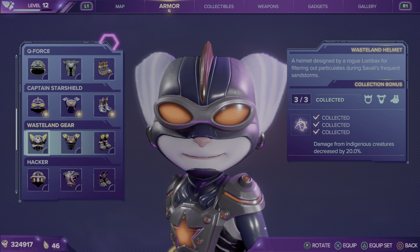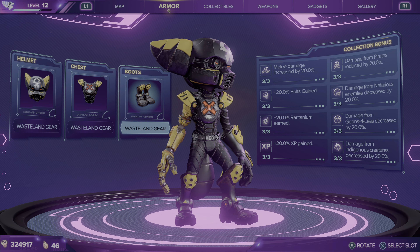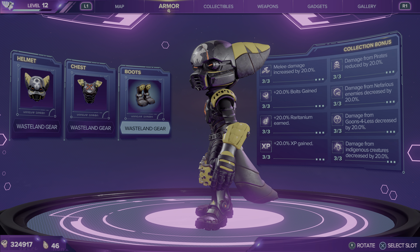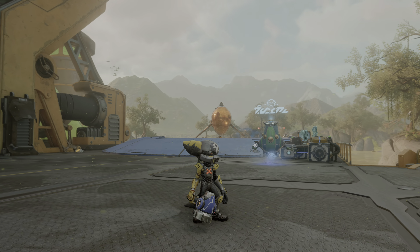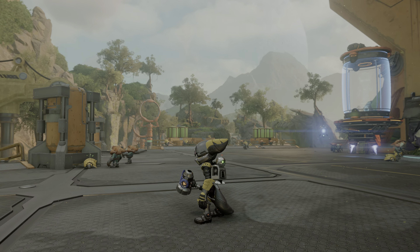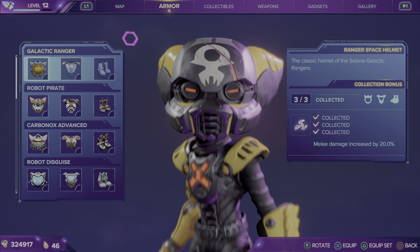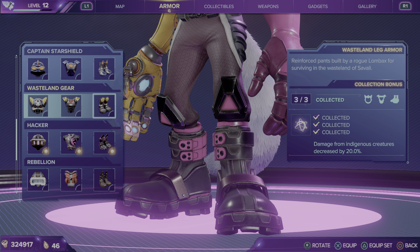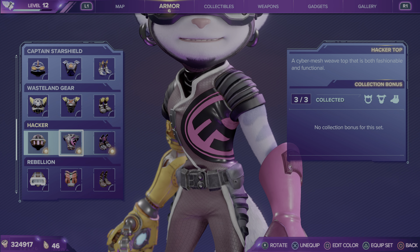Next up, we have Wasteland Gear. This is what I've been mostly running around in — it's a cool-looking yellow and black setup. One of my favorite styles. Of course, you can mix and match these; the bonuses are not from wearing a specific armor, the bonuses are just from holding them. Wasteland Gear reduces damage from indigenous creatures by 20%.